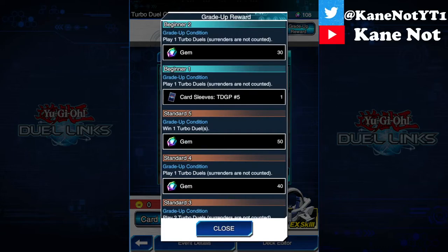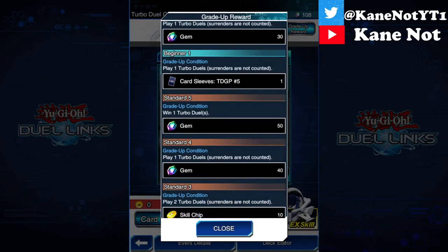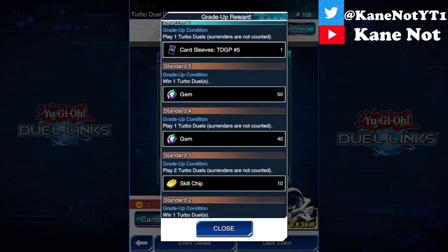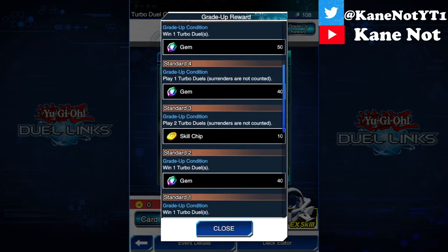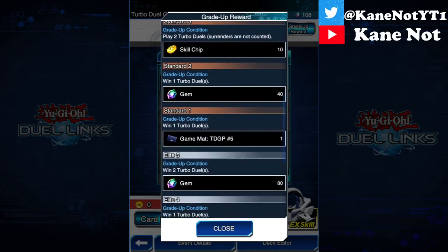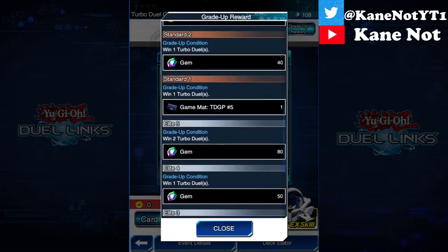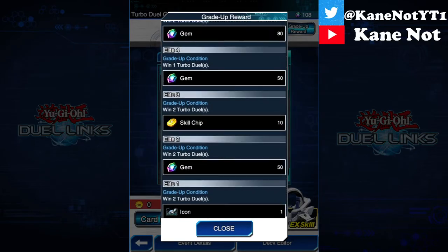Here are the details. Beginner: one Turbo Duel, 30 gems. Grade up condition: win or play a Turbo Duel — surrender doesn't count, so basically play two if you want to get to Standard. Win, create a Turbo Duel, not surrender. Basically win your way up, gather gems, skill chips, and exclusive game mats.